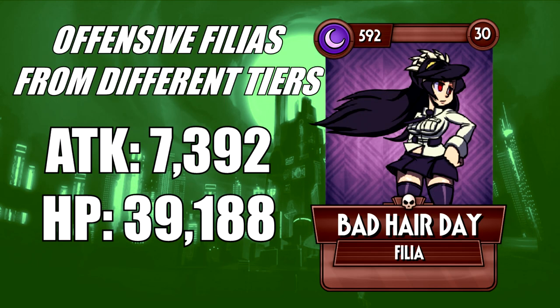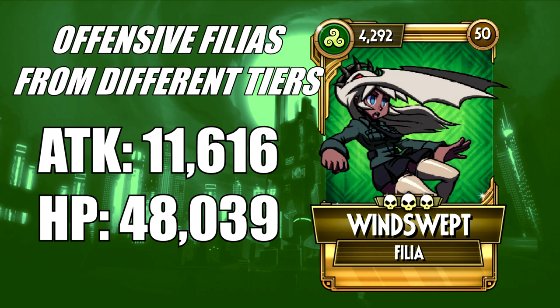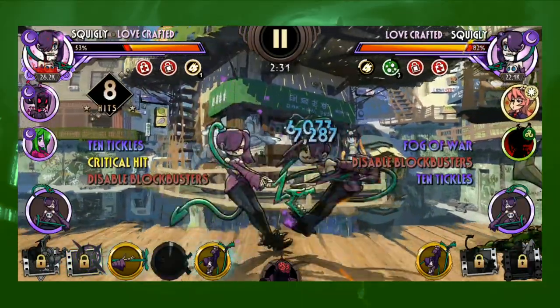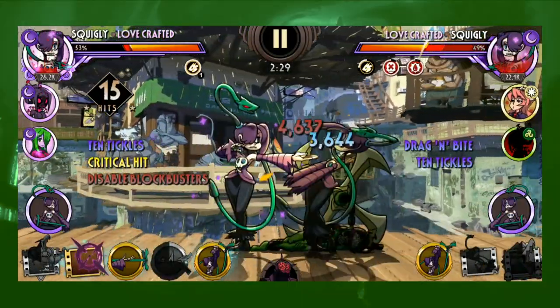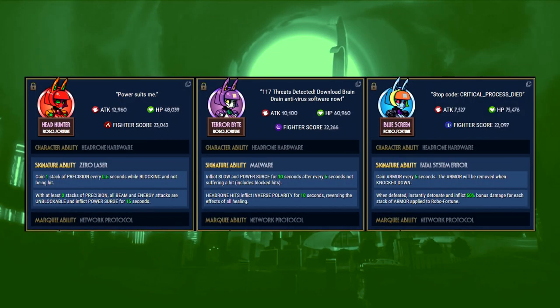Worth mentioning: the lower the tier, the lower the base stats will be, making diamonds often good candidates for hybrid variants in both attack and HP. All in all, these two stats are the must-invest for any fighter. They are essential for further increasing someone's potential for whichever role it may be. Bear in mind to look up what the base stats of a variant look like, so you have a better understanding of what to invest for it.